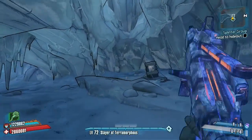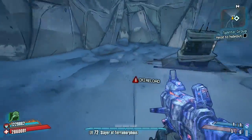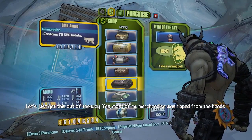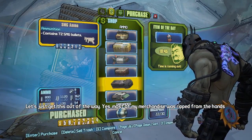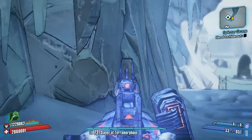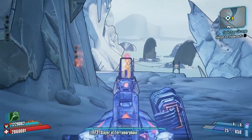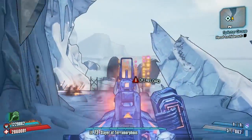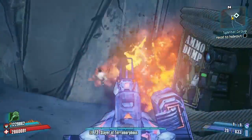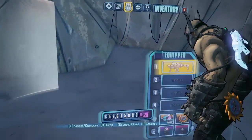This weapon has a very unique firing pattern — it's all vertical, about eight bullets. You do get ammo regen on this as well, which you can see in the bottom right going up. The firing pattern is kind of the opposite of spread weapons like the Sandhawk, because this is vertical. So any tall, slim enemies will benefit quite well from this.